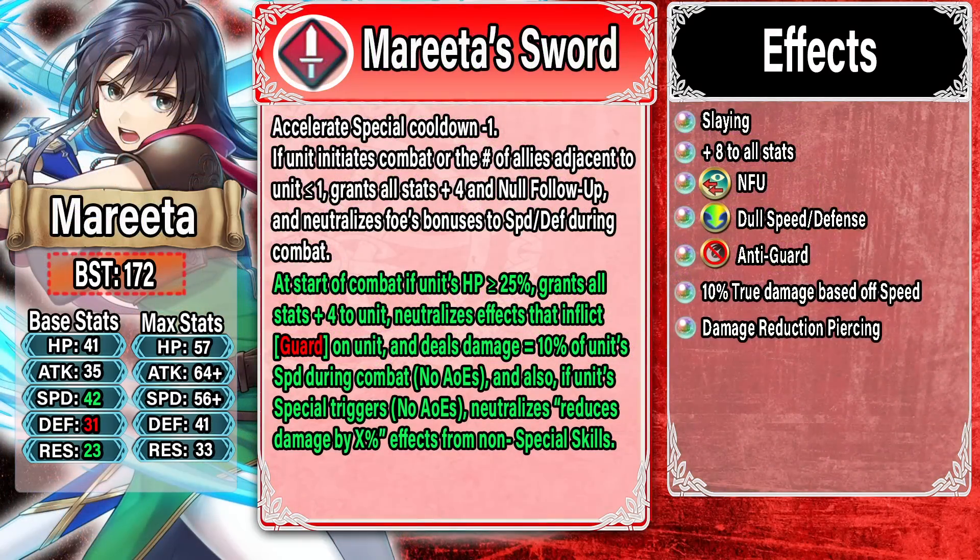Let's keep the omni tank conversation going with the God Sword — base Marisa. She now has accelerated special cooldown minus one; if she initiates combat or the number of adjacent allies is less than or equal to one, she gets plus four to all stats, No Follow-Up, and neutralizes the foe's bonuses to Speed and Defense during combat. This is a nice upgrade over her base weapon — she already had No Follow-Up and plus four to all stats, but now she gets Dull Speed and Defense as well. This is really good — we have this on Arcane Lewin. It allows a massive speed advantage because not only can you get the visible bonus of plus six, but your opponent can't, and it turns off Bonus Doubler and similar effects.